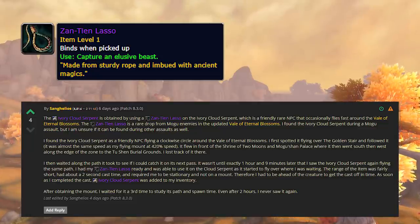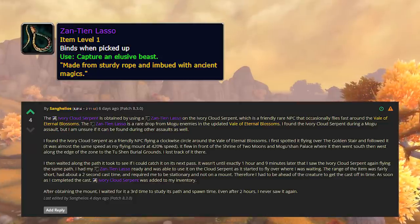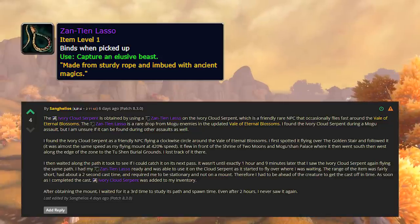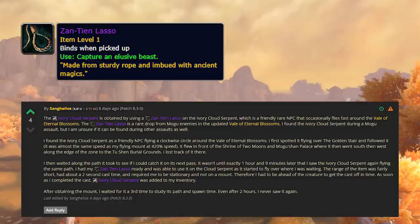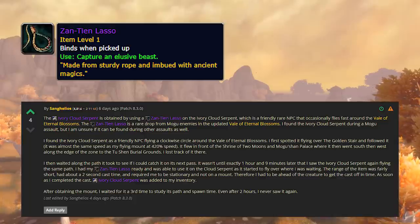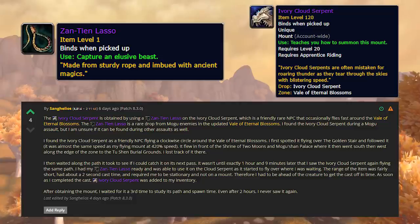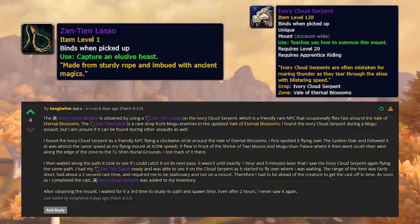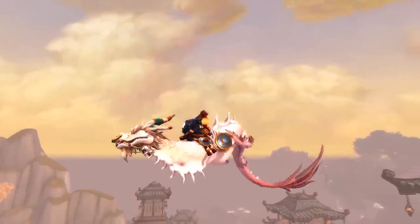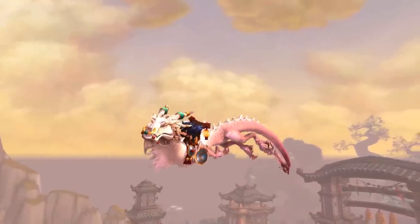The Ivory Cloud Serpent is a friendly NPC that flies around the Veil of the Eternal Blossom. It doesn't matter which assault is active, so this is possible to do at any time. Once you have the lasso, you find the Ivory Cloud Serpent and cast it at him - it's a two second cast. Once that cast goes off, you get the mount with no drop rate, no killing required. The model was added back in Mists of Pandaria and is finally being used in patch 8.3.